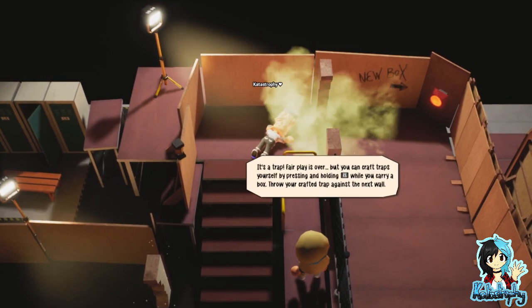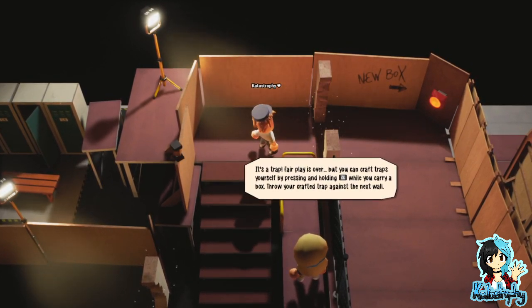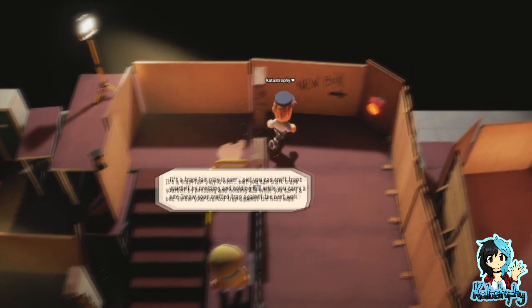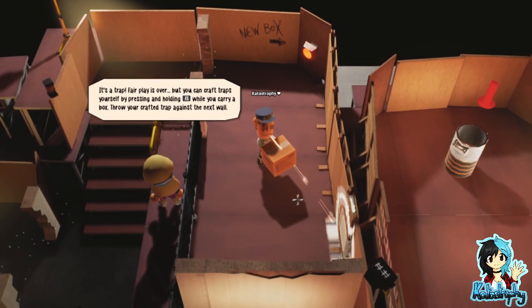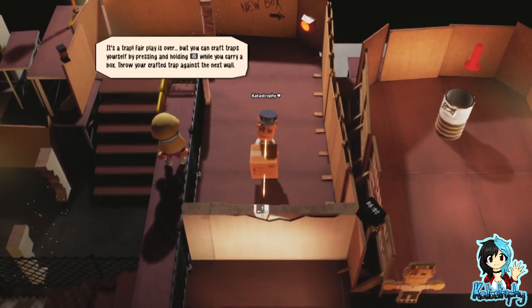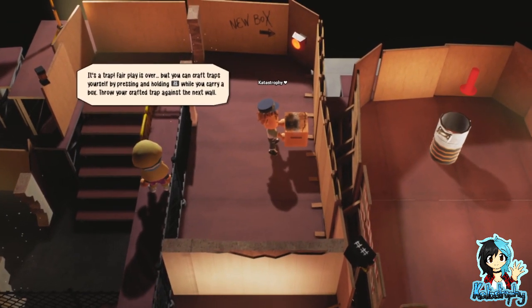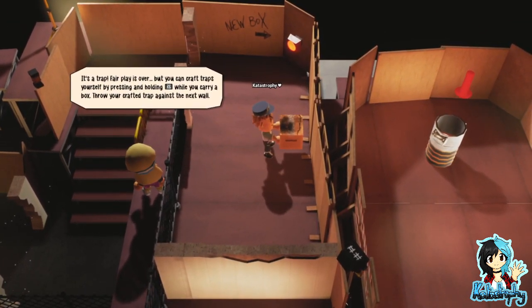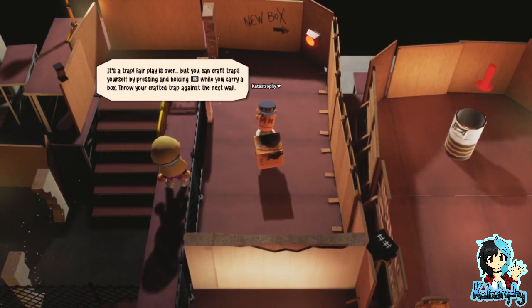It's a trap! Fair play is over. But you can craft traps yourself by pressing and holding the right button while you carry a box. Throw your crafted trap against the next wall. Oh, so that's how I aim. I don't know what that did.